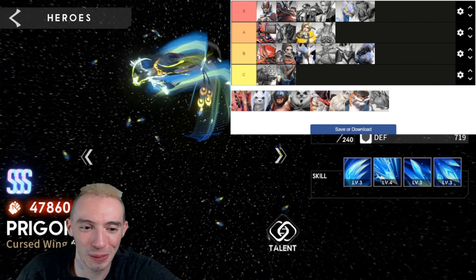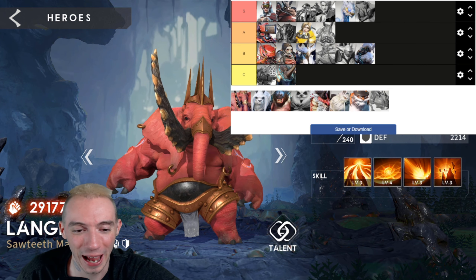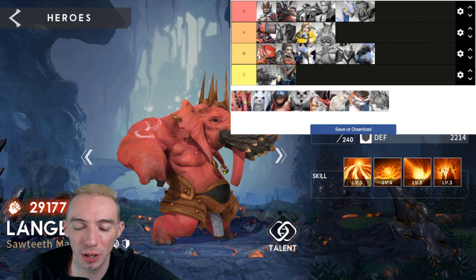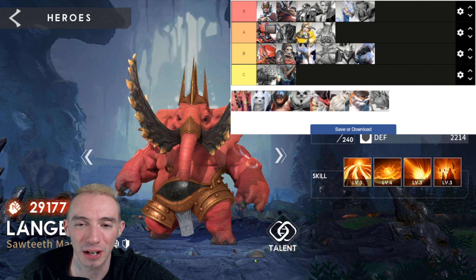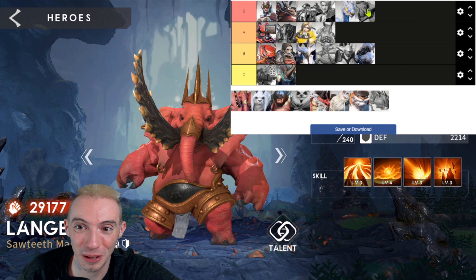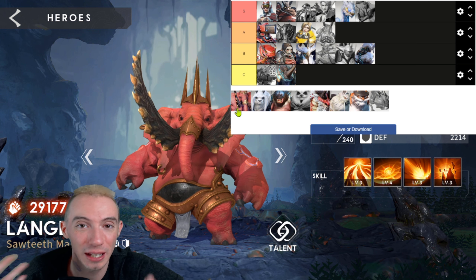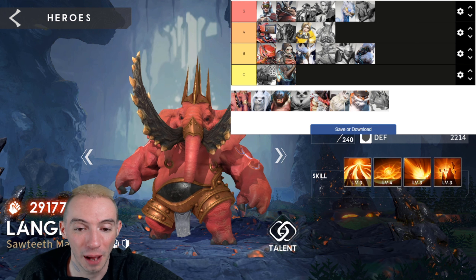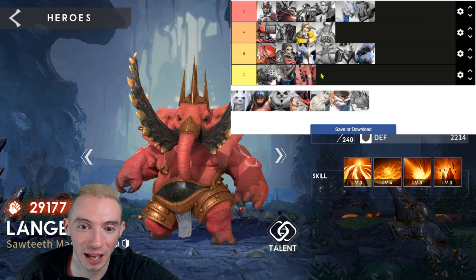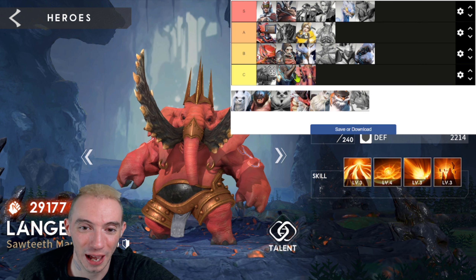That wraps up the Atlas heroes. Now we're moving on to the Wind Fire faction. First up is another rare tank — Langi, the mammoth saber-toothed tiger-looking character. Cool design, but definitely not one of the better tanks compared to Hercules or Oak. He really falls off; if you don't have better tanks you can get away with using him early game, but he's just really really bad. Putting him in C — literally one of the worst tanks right alongside Kuit.